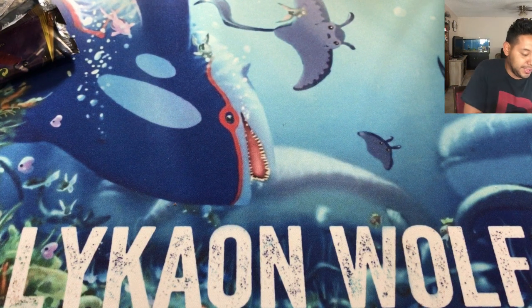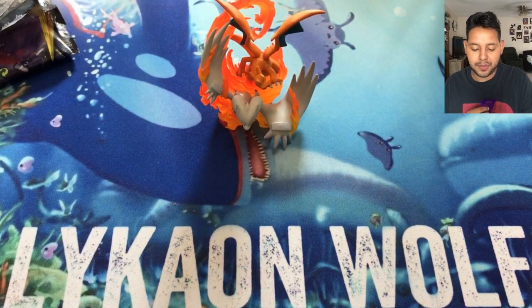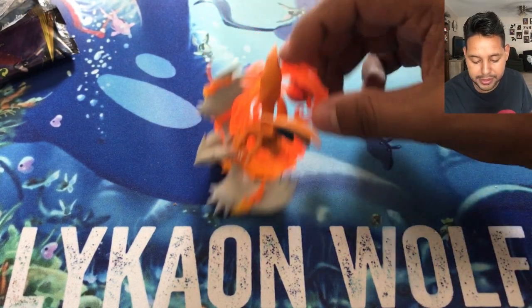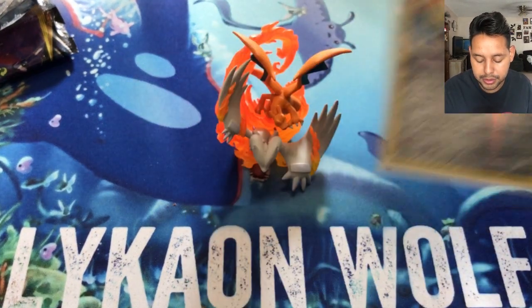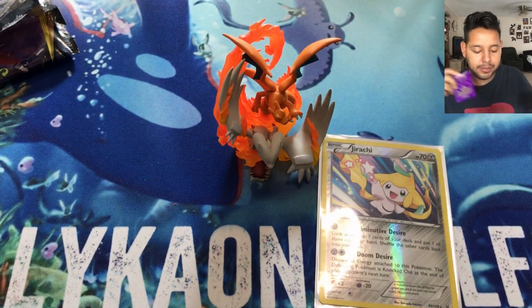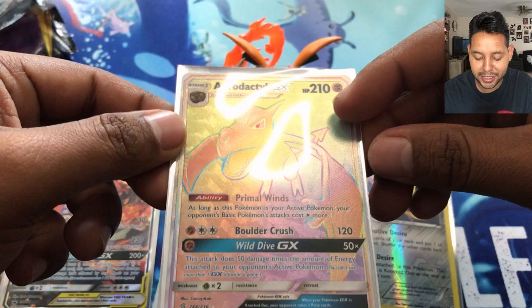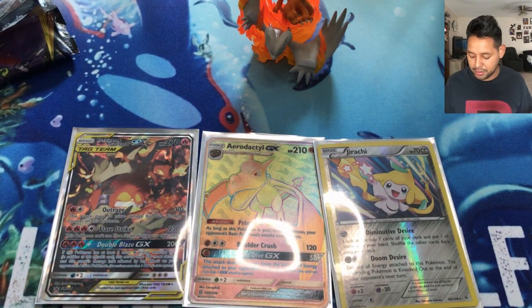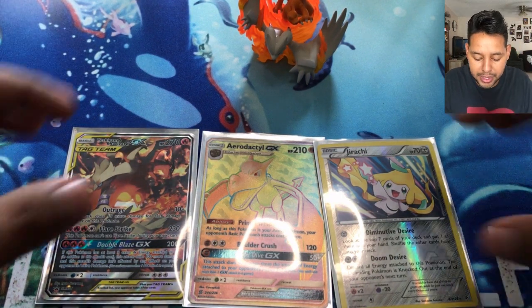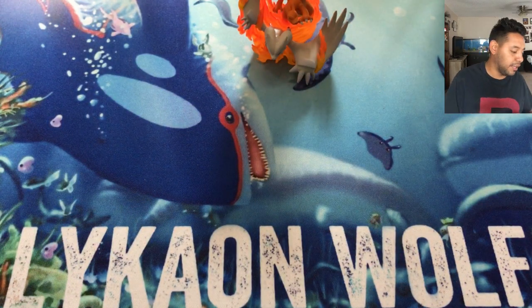Okay guys, that's today's pulls. To be honest, not that bad — I cannot argue with today's pulls. Here's the figure — I forgot to stand it up. We got the Jirachi reverse, which is not bad. Of course we got the Reshiram and Charizard card. But the star of the show is the Aerodactyl rainbow card, which I am pretty stoked about. We've been pulling good cards lately, except for my last video. Sorry about the glare from the light.